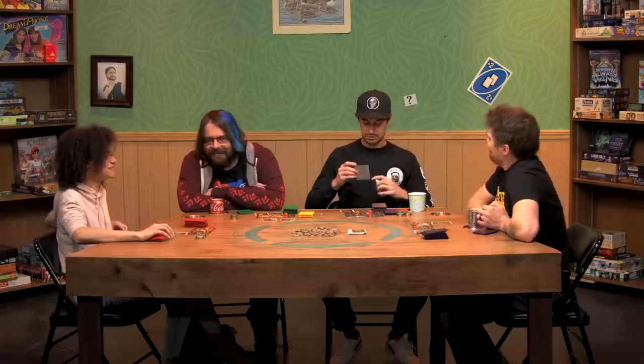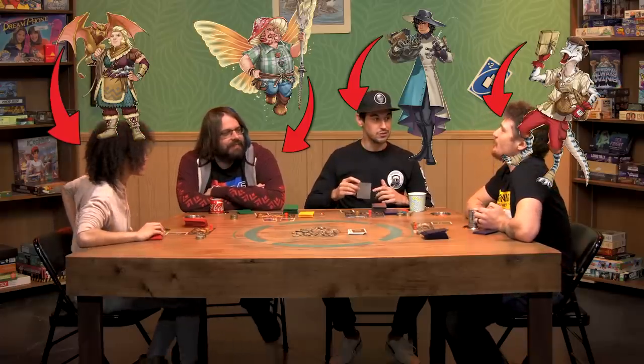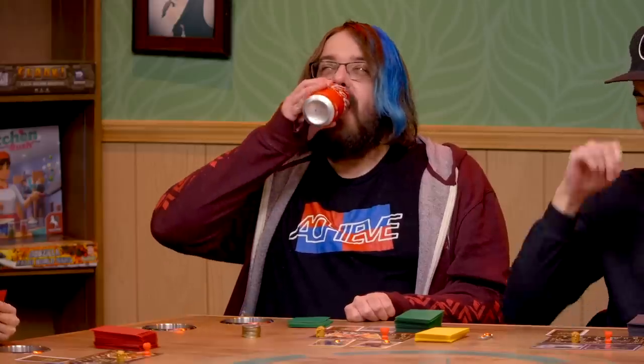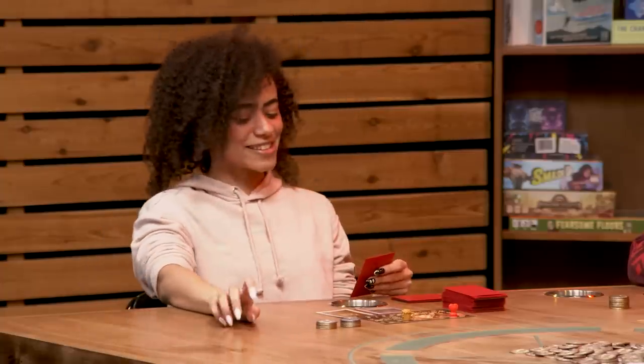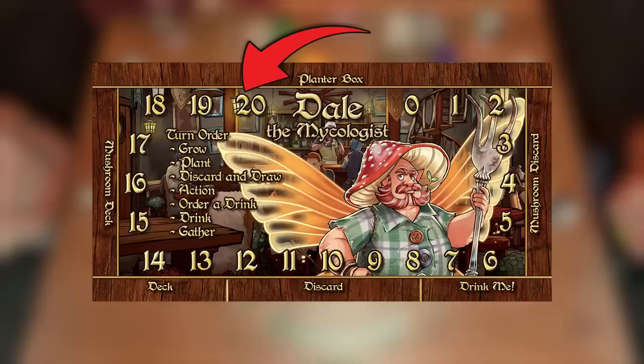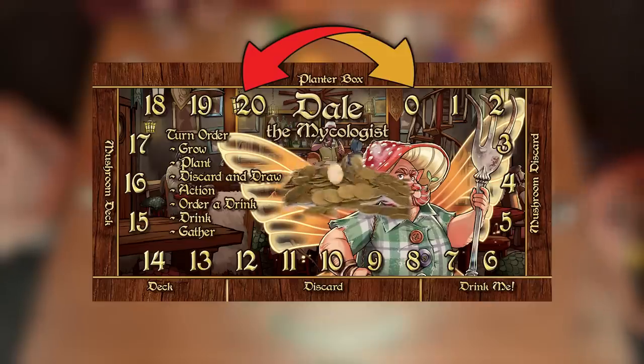In The Red Dragon Inn, players take on the role of heroes hanging out at the inn after a daring adventure, ready to outdrink, outgamble, and outwit the other players. To set up, give each player a character with their own character decks and special abilities. Players start with their fortitude at 20, alcohol content at 0, and with 10 gold.